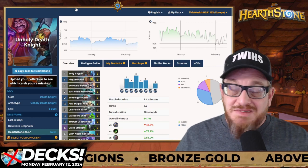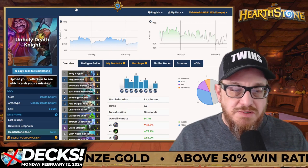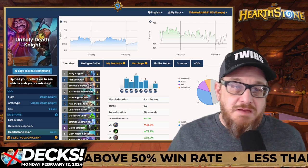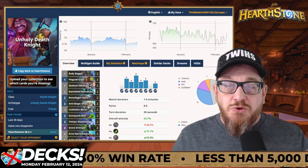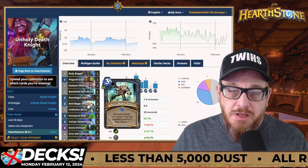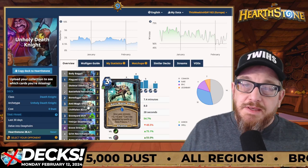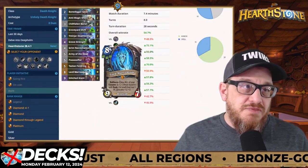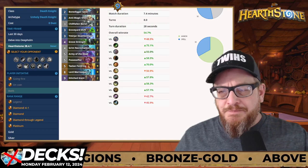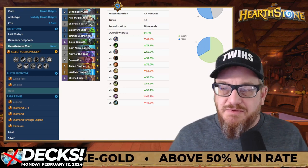Let's go over Unholy Death Knight — the biggest one you should look at if you have no dust, because this one costs zero dust right now. The win rate on Unholy Death Knight is 54.7%. You build your corpses as high as you can, keeping board control as much as possible. Anti-Magic Shell is a very good card so they can't AoE and kill your entire board. You work to get your corpses up, then use Lord Marrowgar to build a big board, slap your opponent in the face, and you're done. It's a good deck, doesn't take a lot to learn, and it's zero dust.